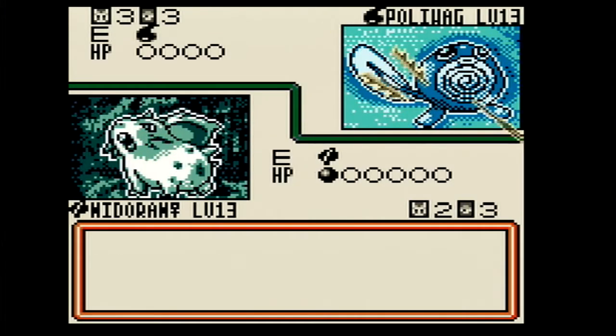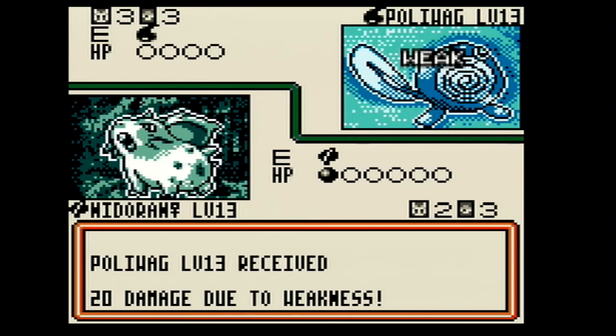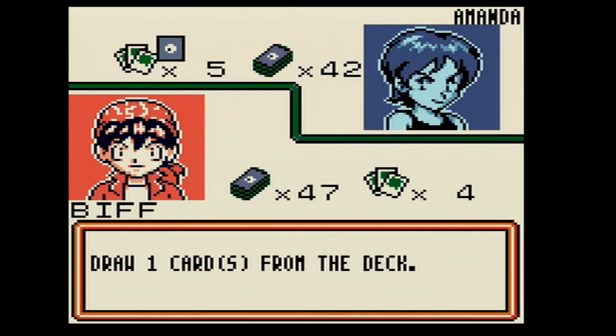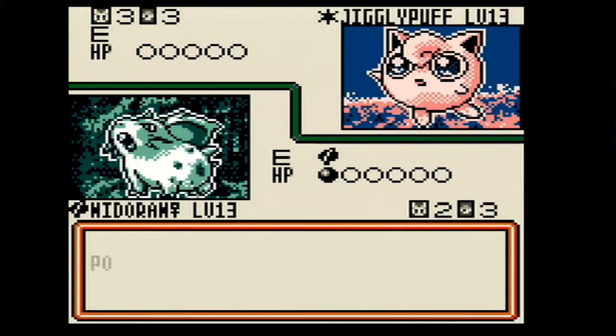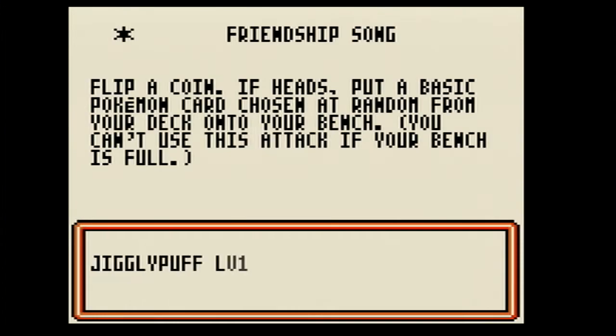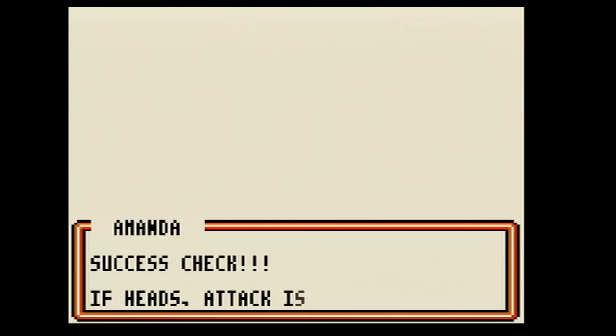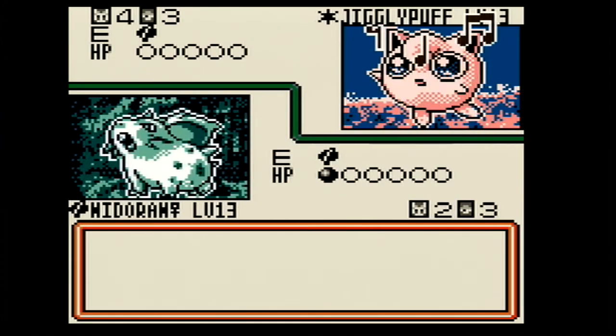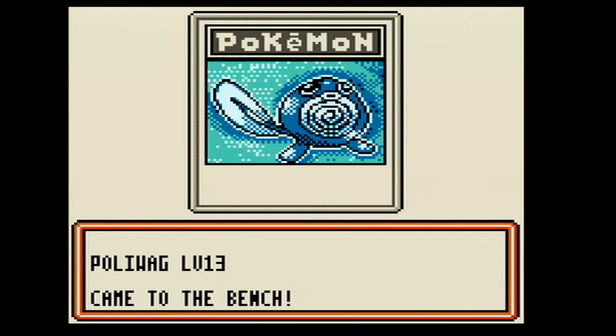Well... I got one. Attack. Oh, he's weak to grass — sick, so he takes double damage. Swapped out to Jigglypuff. Grass energy. Friendship Song: flip a coin, if heads, put a basic Pokemon card chosen at random from your deck onto your bench. Wow — random, but yeah, that could still potentially be good.